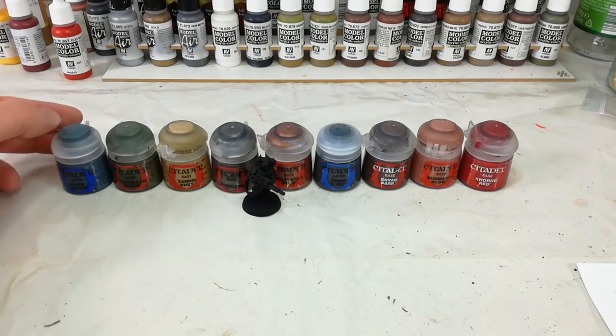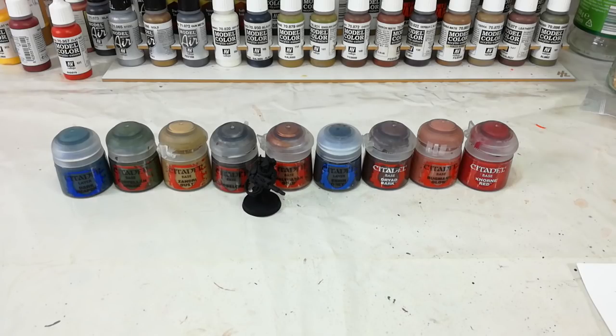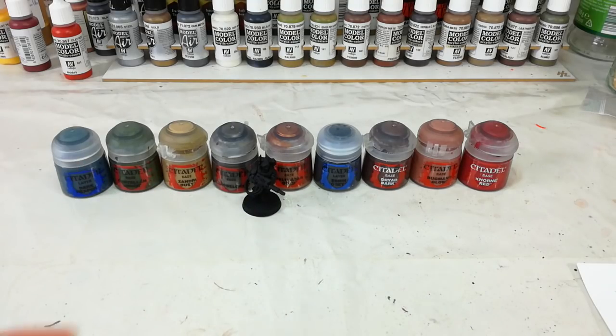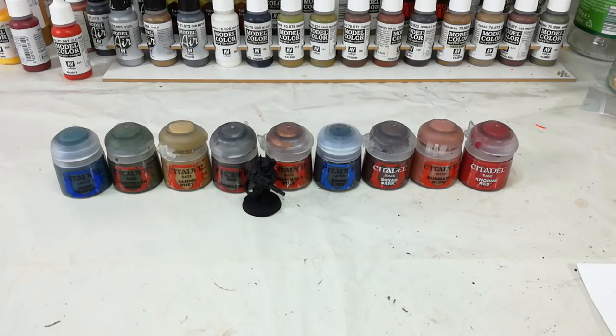To start off with, we're going to hit him with a quick drybrush of Dark Reaper — this is just to break up some of the black and give a little bit of layering, making it look more three-dimensional without a lot of work. After that we'll block in all of his armor with Castellan Green and then do his fatigues in Zandri Dust. Quick note: if you wanted to do these guys as the Kasrkin Eagles instead, like on the box, just swap in The Fang — everything else will be exactly the same. But we're going to use Castellan Green for our Kazurkin.